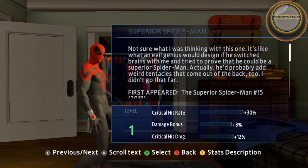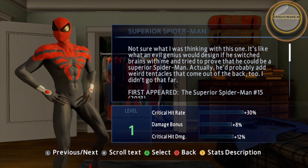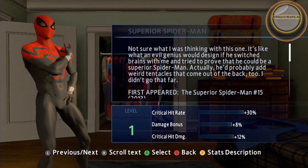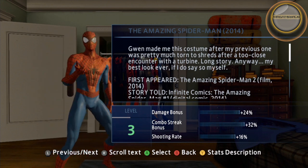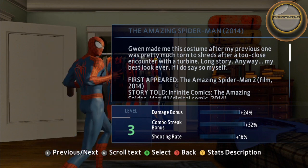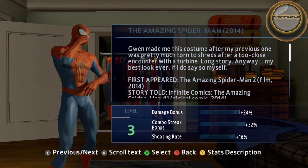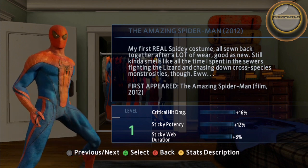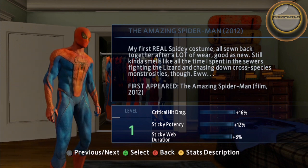Superior Spider-Man 2099 is unlocked by beating all the arcade challenges. It specializes in critical hits. The Amazing Spider-Man 2099 is available at the beginning — it specializes in combos and damage. The Amazing Spider-Man 2099 is available at the beginning — it specializes in critical hits and web-stickiness.